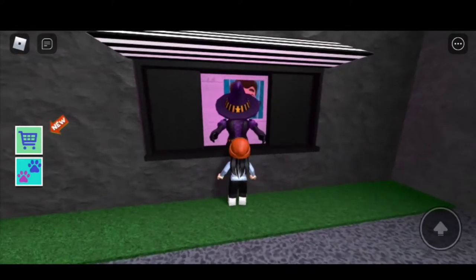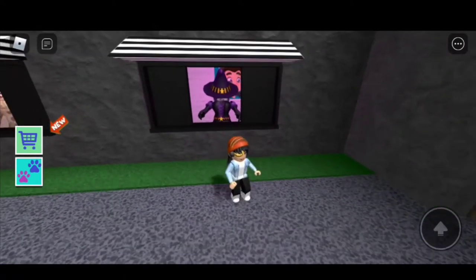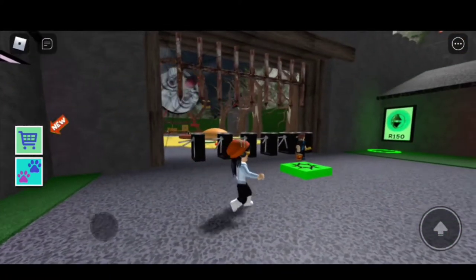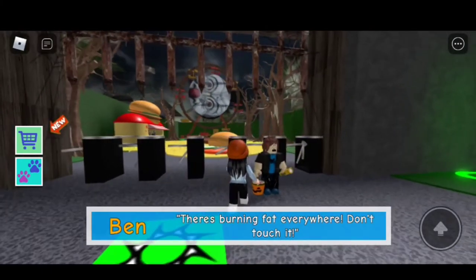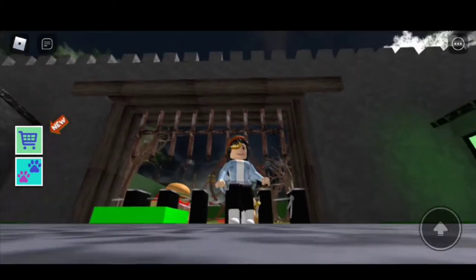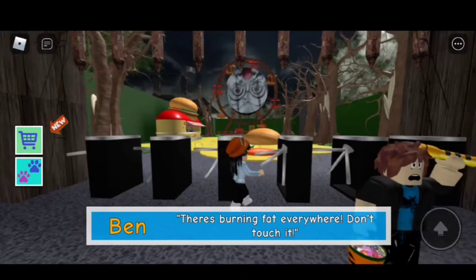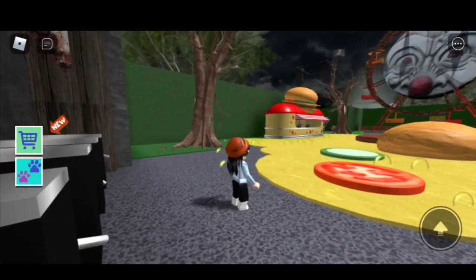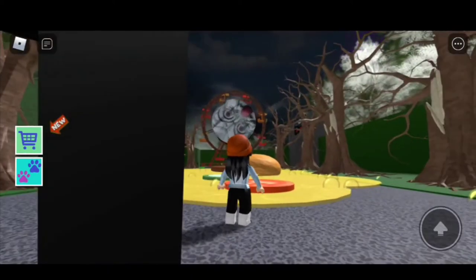I'm just gonna ask for some directions from this witch. Get to this checkpoint — there's burning fire everywhere, don't touch it, Ben says. That sound is kinda spooky, and it's coming from that clown ferris wheel.